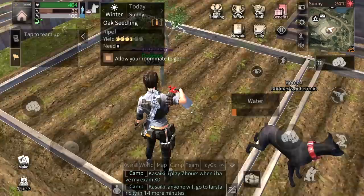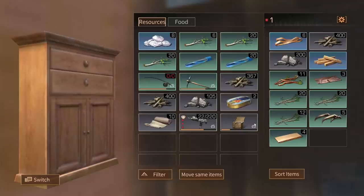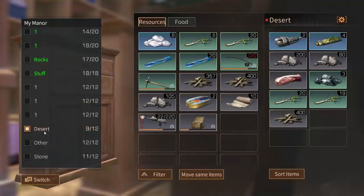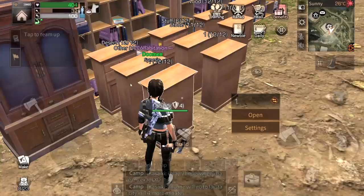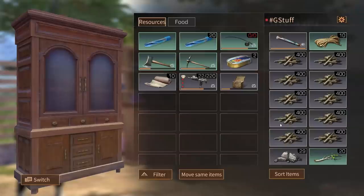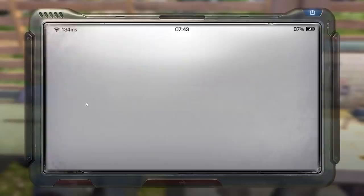My partner is not online so I'll have to play alone this time. Let's fertilize the trees, water them, and get them growing. All done. I need to clean up my inventory a little bit, then we can start our trip. All my boxes are full. I need to sell the blue blood I got from the zombies and grab four iron ores to make myself some new tools.